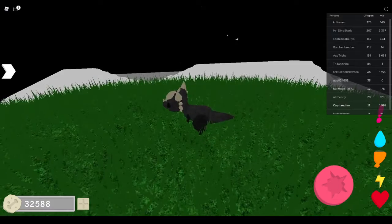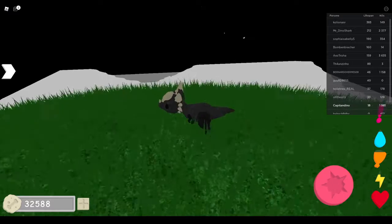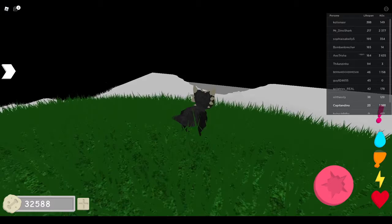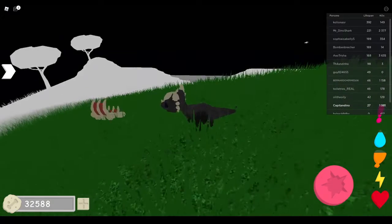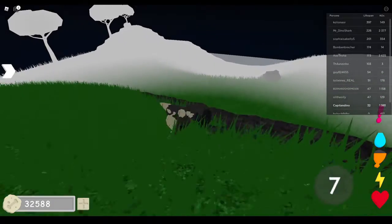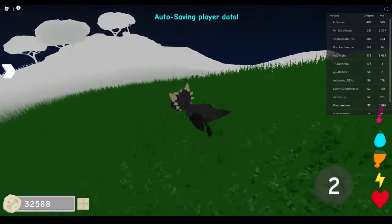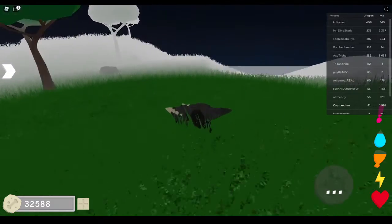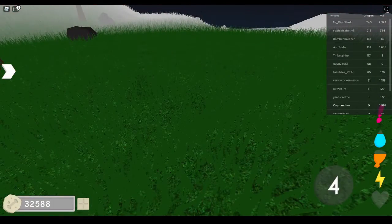Like, why would an animal grow longer spikes when it's a sub-adult, and then at an old age just go back? It's stupid in my opinion, but whatever. Anyways, this thing does about 25 damage if I remember, and then it can charge. I think it does stun and stuff. It's an herbivore, of course. Nothing special to say about this thing, to be honest.